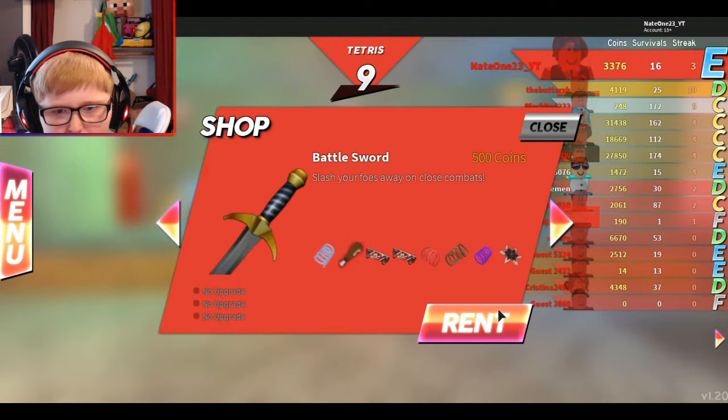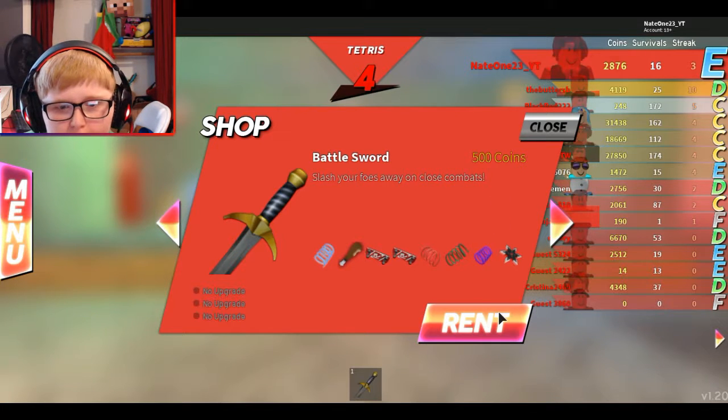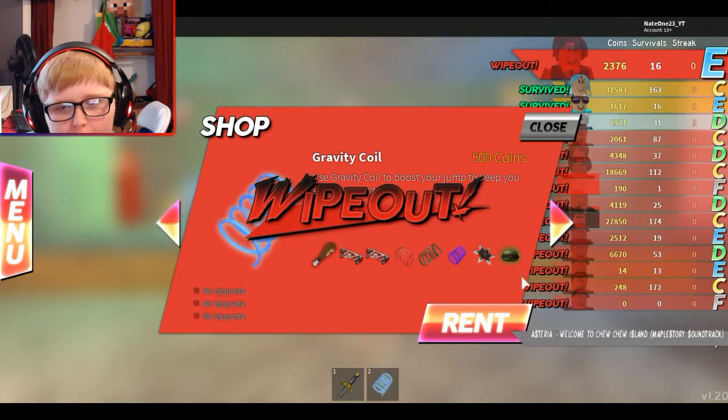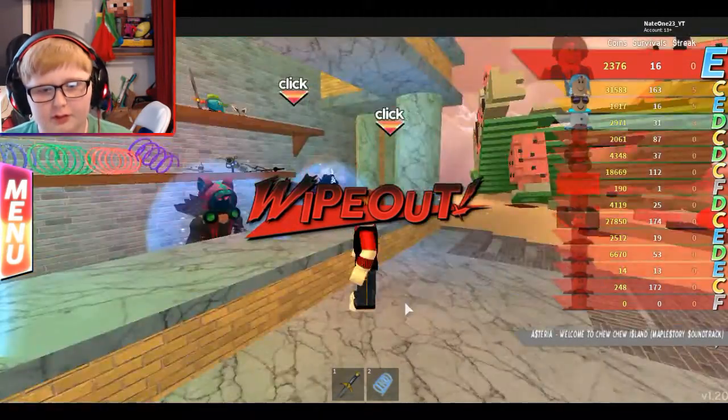Let's buy a sword. Wait — rent? Can we not buy it? Okay. Gravity — I'll get a gravity coil too.